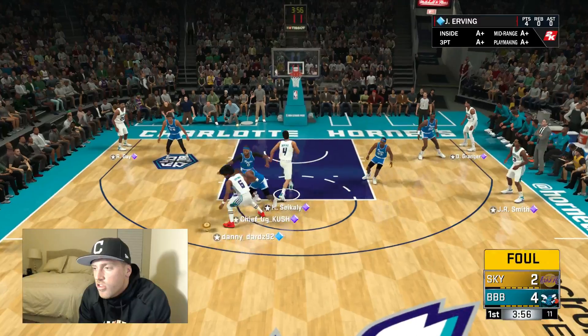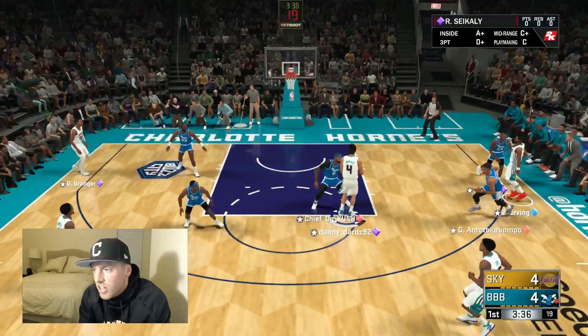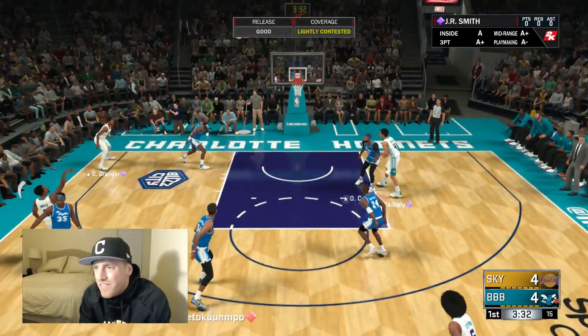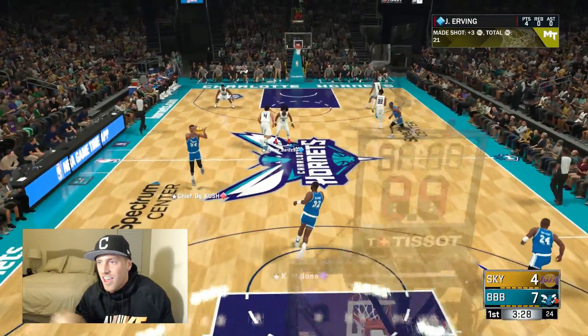Here we go. This Cycli keeps getting in my way - it's starting to piss me off a little bit. Over to J after Dr. J over to Cycli, back over to Rudy Gay, over to J.R. Smith. Don't leave J.R. open. J.R. - swish! All right, let's go. Throw it up to Doc. This guy's trying to guard me with Kobe Bean - can't stop a legend.